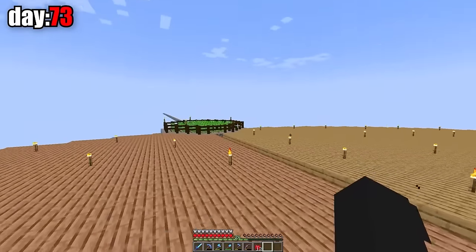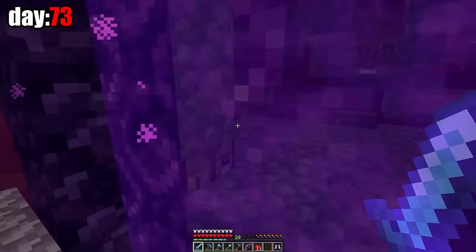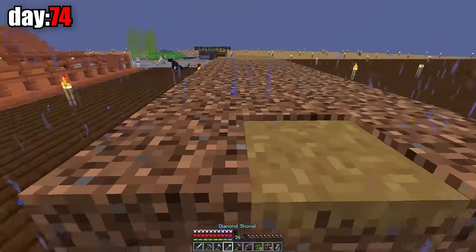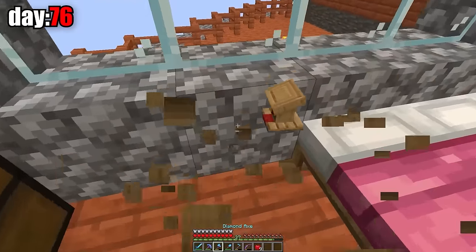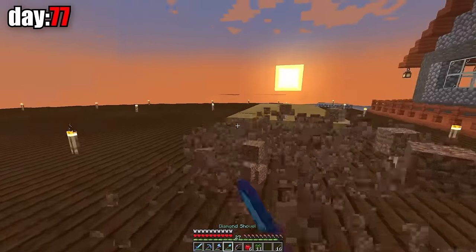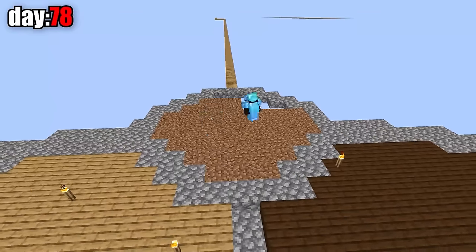I want to build another farm and I need dirt. I traded gold with the piglin and got gravel — first just 10, then 50. I processed the gravel into coarse dirt and then turned it into regular dirt with a shovel. On day 75, I got a librarian with efficiency. On day 76, I was so tired of trying to get efficiency 3 or 4 that I was willing to buy any efficiency book. A few minutes later I managed to get efficiency 3. At the end of day 77, I enchanted my shovel with efficiency 4. Now I'm digging up dirt immediately.